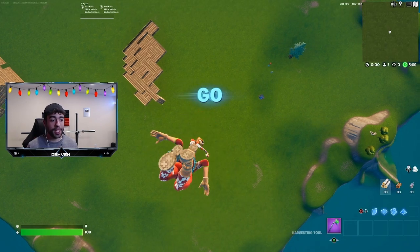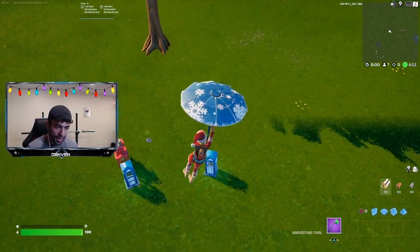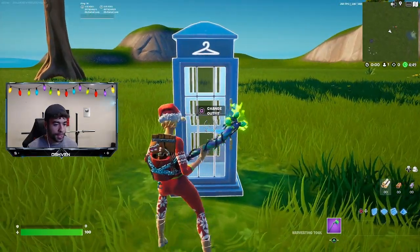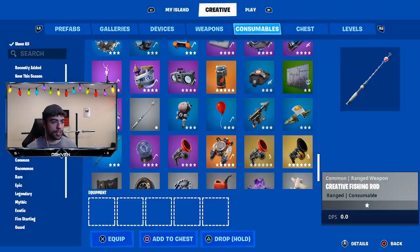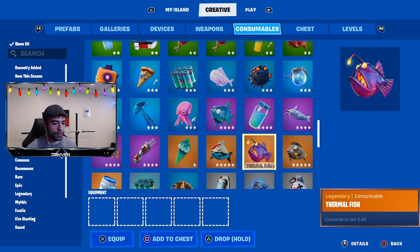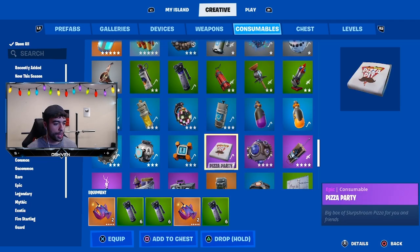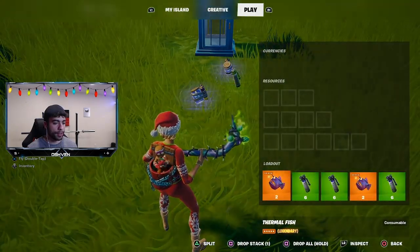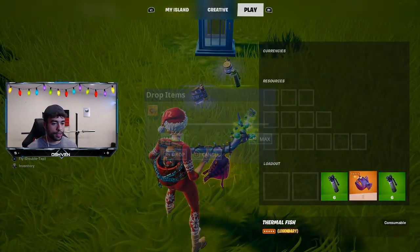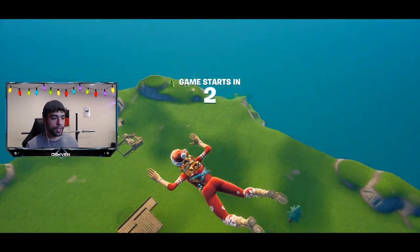Let me go ahead and start the match, and now I can actually use the phone booth. I don't really play on my creative island too often so I'm not too familiar with this, but I've started the game. Now it should allow me to go inside of the changing booth. Before I start the match I basically drop all of the items at this location. So let me do this one more time — I'll grab the thermal fishes, shadow bombs, and junk rifts, then drop all this loot right here.